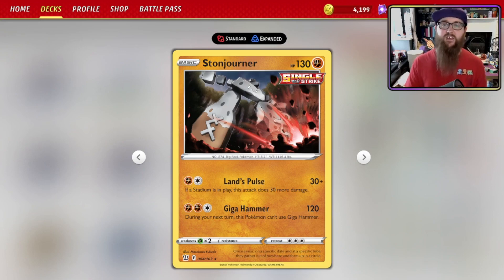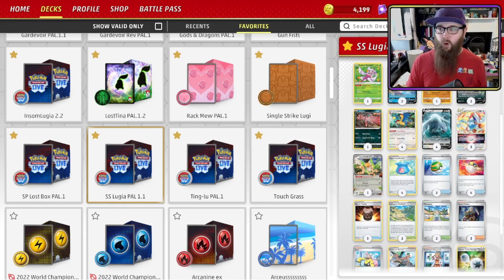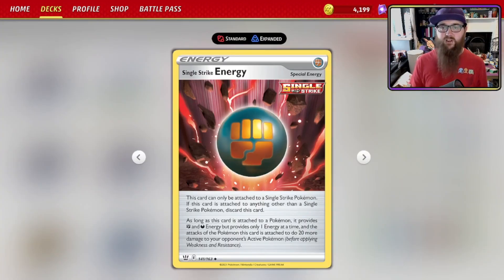Before we get to the support Pokémon, the deck is built around Lugia VSTAR bringing up Archeops, finding Special Energy to power up Tyranitar, Stonjourner, and Yveltal. The key card making this possible is Single Strike Energy. This card can only be attached to a Single Strike Pokémon — if attached to anything else, discard it. As long as it's attached to a Pokémon, it provides Fighting and Dark energy, though only one energy at a time, and the attacks of the Pokémon it's attached to do 20 more damage to your opponent's Active Pokémon.